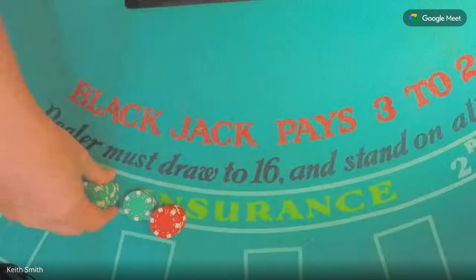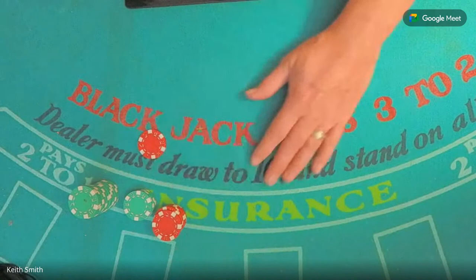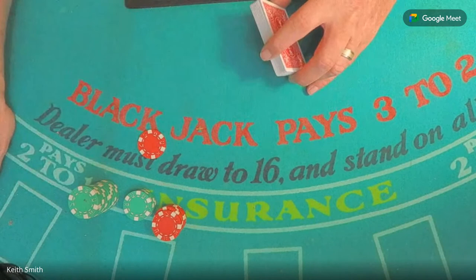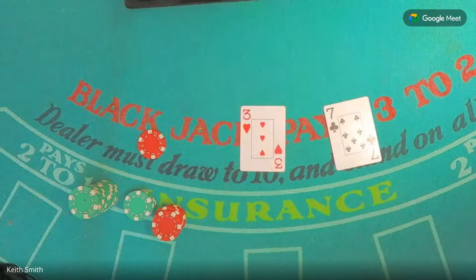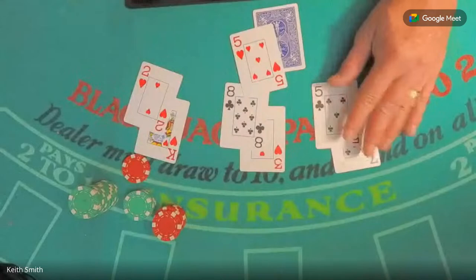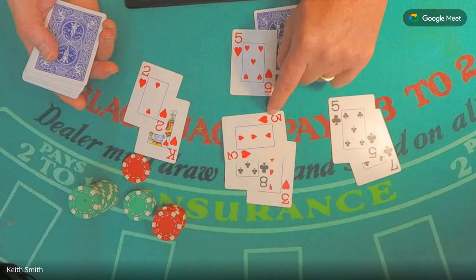Let's do the third base strategy now and talk about that. We won three or four big chips and broke about even with the small chips, so we're doing pretty good. Now let's talk about how to play on non-random cards. We're going to start off with the progression. Remember, it's based on the premise that the cards from the third base position are most like the dealer's — if the cards are non-random.